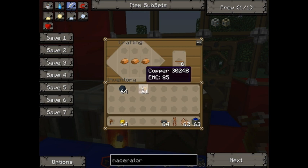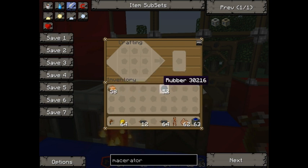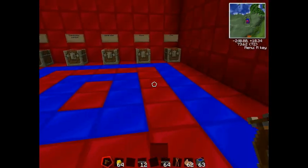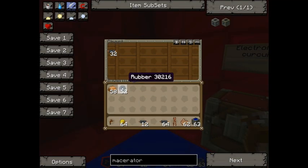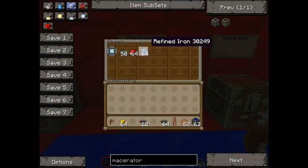Put it in like this — I'm going to make double, I suggest you do the same. Six rubber on the top and bottom, copper in the middle — that makes copper cable. There is another way of doing it but I'm not showing that here; you can research that some other time. Now you've made your copper cable, we'll move on to electronic circuits.